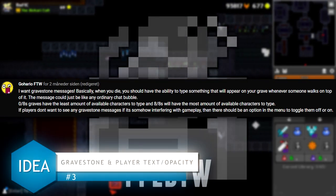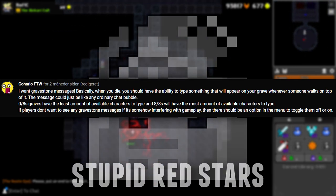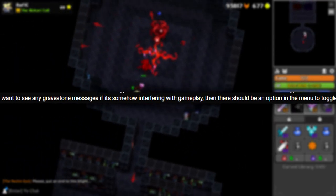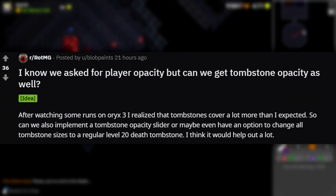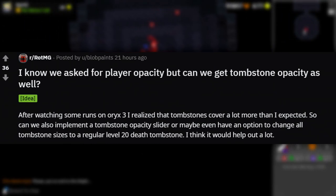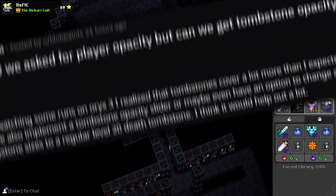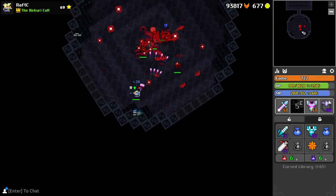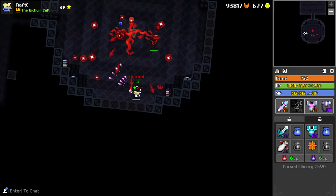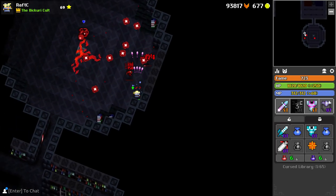Gravestones: this commenter suggests we could have some type of unique text you could put under your gravestone if you happen to die. It's fun and it doesn't really hurt anyone, and they also suggest a feature could come along that would disable that. Now that we're talking about tombstones, another commenter suggests a feature to adjust the opacity of tombstones. Tombstones actually cover a lot of space if a player dies on top of an enemy. Along with this idea, we could also include opacity changing of teammates, where a player could not only remove players from their screen entirely, but also just make them half transparent - that way you'd still be able to see where the group is.